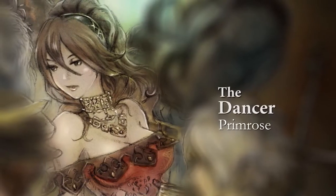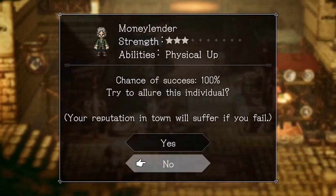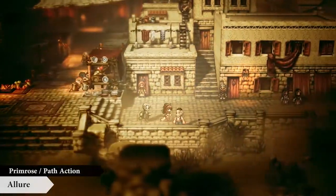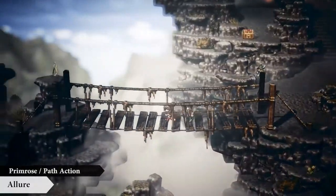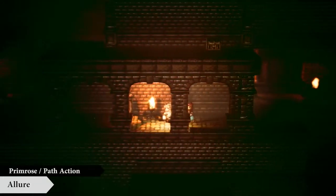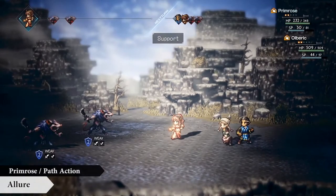The dancer Primrose, on the other hand, can allure others into following her. With this power, she could track down a missing person and bring them back, or lure her enemies into a trap. She can even summon an allured character to help her in battle.